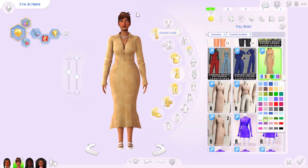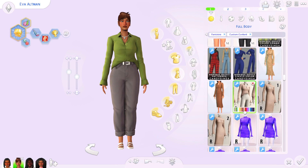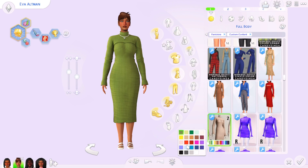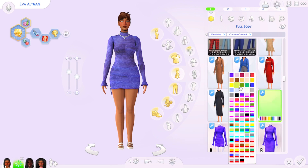Next up we have Rusty. I don't have too much of their stuff in my game but these are staples. They make a lot of regal clothing — so if you're into first lady or monarchy-style clothing they have tons of dresses that fit that vibe. Tons of swatches for that versatility.